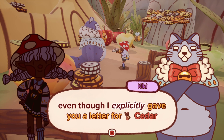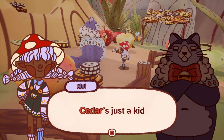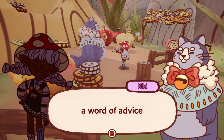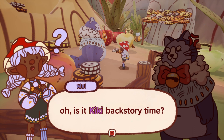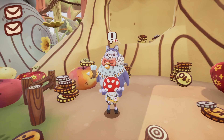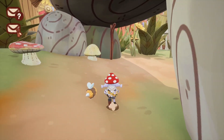Back to Kiki: 'You don't look like you're delivering mail, even though I explicitly gave you a letter for Cedar. Why is that?' 'Kiki, why are you being so hard on Cedar? Cedar's just a kid. Surely the two of you can talk this coin problem out.' 'Never trust anybody — especially not children. I didn't get this far in life by assuming people had good intentions.' 'Is it Kiki backstory time?' 'Nope. Just deliver my letter to Cedar and get my coins back.' I was hoping I could ask about Greg, but it doesn't look like it.